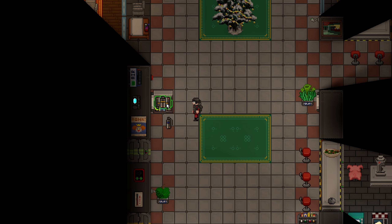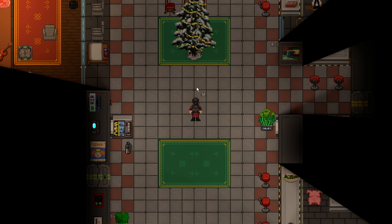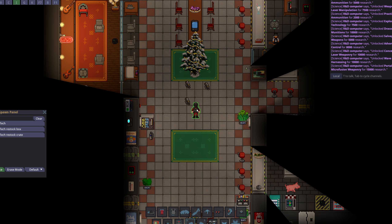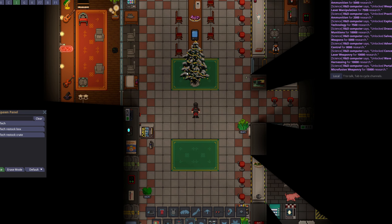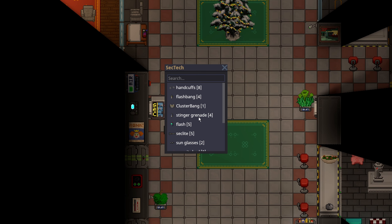Next, the clusterbang. It's basically a flash grenade, but if you have zero accuracy, this is like flashing through volume. I'll just activate it and put my glasses on — you don't need to see the sun. It shoots flashbangs in multiple directions, far and wide, and you can flash almost an entire room. The clusterbang is located in the SecTech, and as far as I'm aware, there's no way to get more of them other than restocking the SecTech.